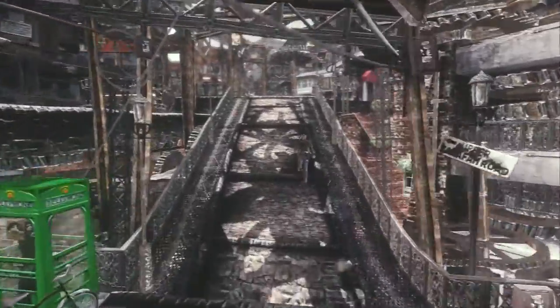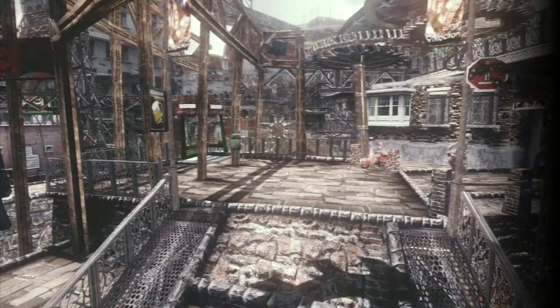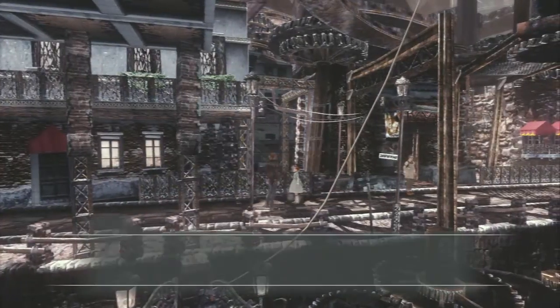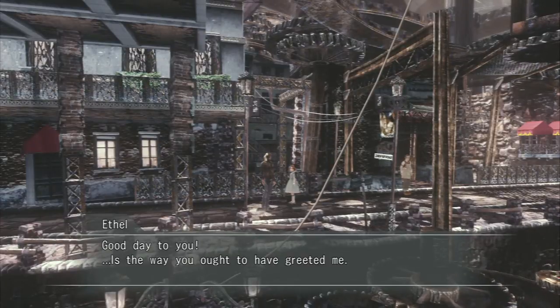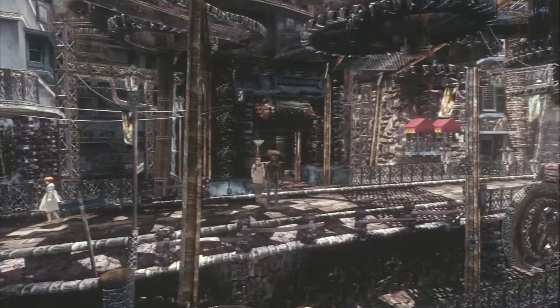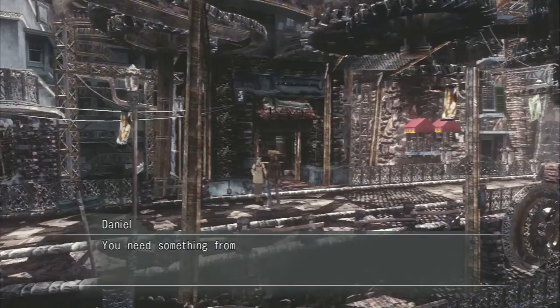I don't know where the old guy is that we need to talk to, so let's just look around. Nobody there? Oh, there was somebody — missed him. And I know the general layout of the place. Being taught some respect by a child. I know the general layout of the town, but I don't remember where everyone is.